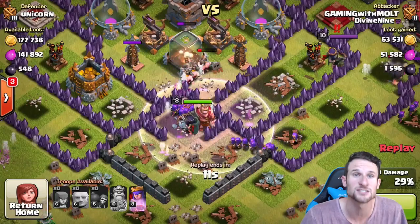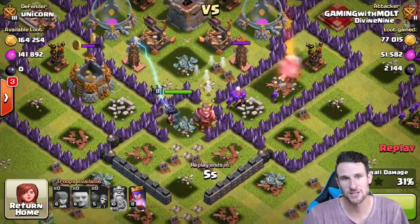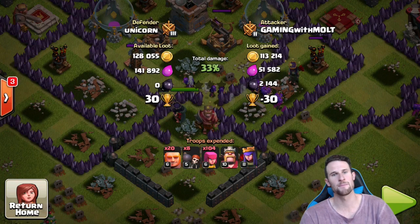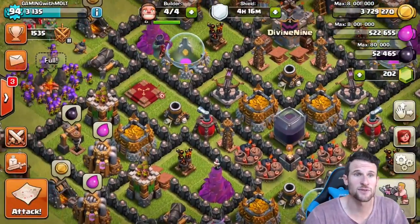The queen is going to go ahead and start working on these teslas as well. The king is going to go down - the queen, my lovely lady, is going to focus on the dark elixir storage for me. Take it out, thank you! She gets focused right here, we're going to use her ability, and right as her ability goes up I'm going to go ahead and end that battle because I don't want her to die - I need her to get that dark elixir for me. 2100 from that - that's what I'm talking about!